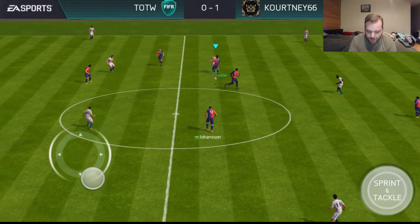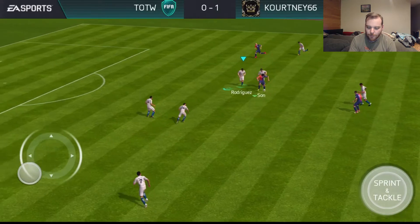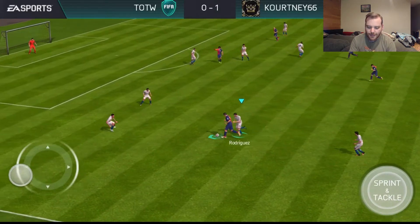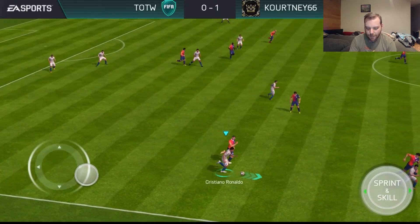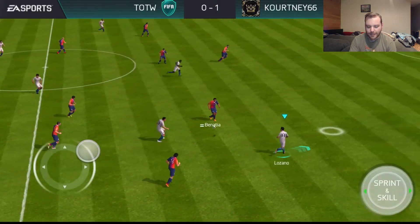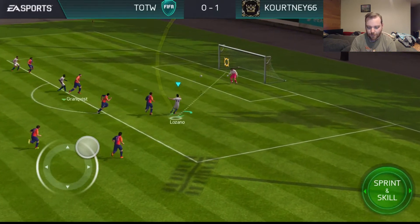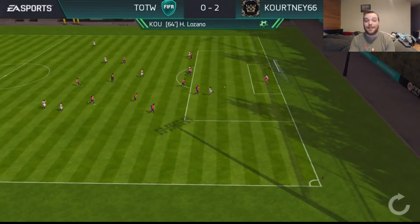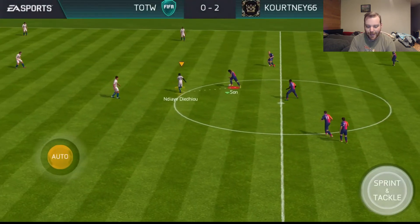The one thing that really bothers me about FIFA - other than the pull rates - is the issue with the cameras. I find if I'm playing in the upper part of the screen it becomes very very difficult to play the game. There isn't a ton you can do at the top edge of the screen because the camera kind of fades out and it's harder to see. I have to have my phone close and that's inconvenient - it's just a bit of a pain.